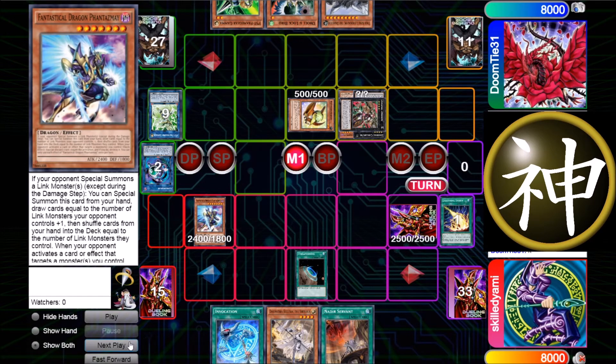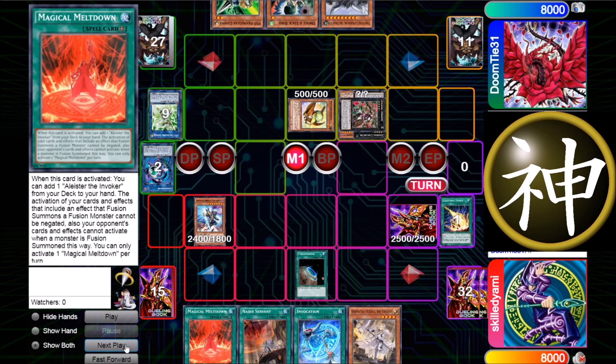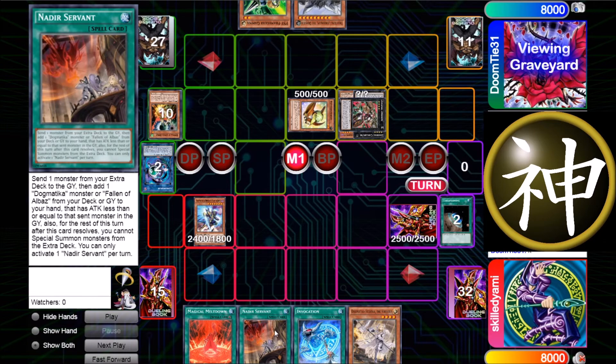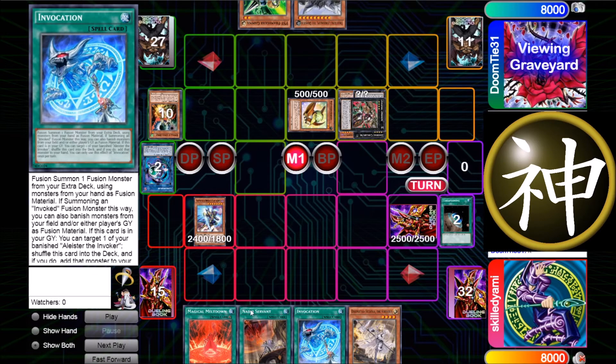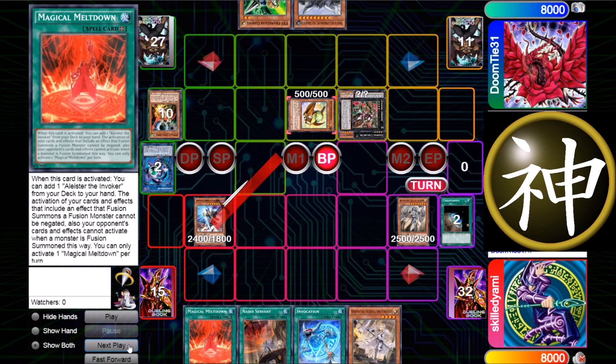I actually put up Phantasmai because he has targeting negation, so I search for Meltdown. Then I eat the Böhm which is really crucial right here — it just ends my turn straight up because this searches, this searches, and this searches. I can still special summon or normal summon but it's not worth it if I can't search, and I can't fuse with Invocation because there's no Alister.